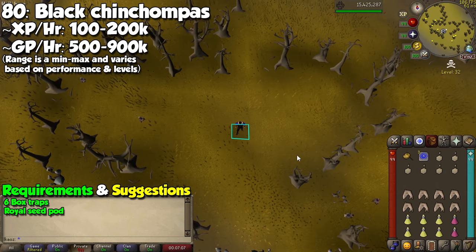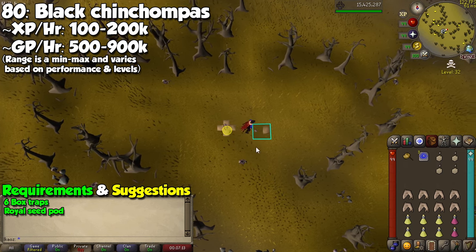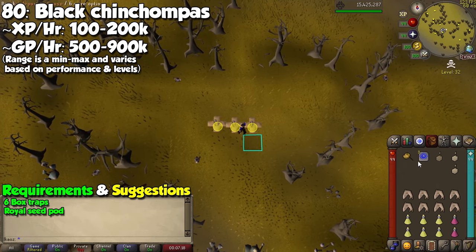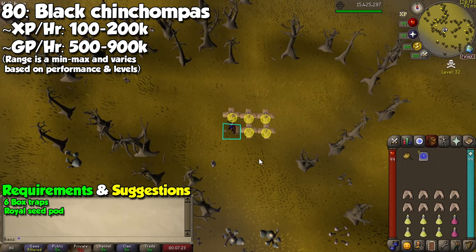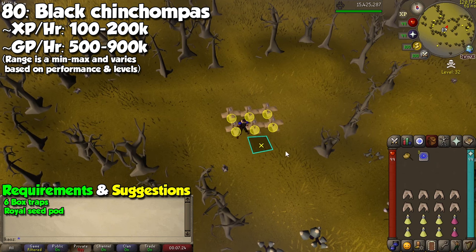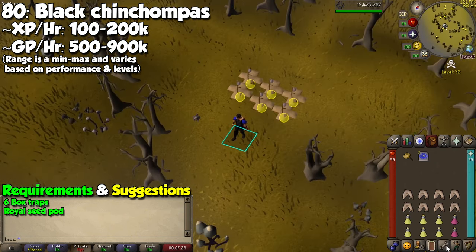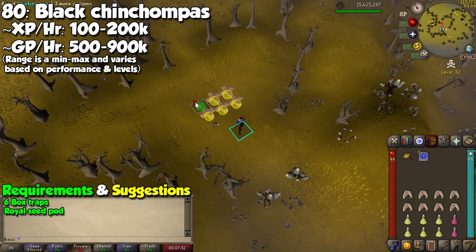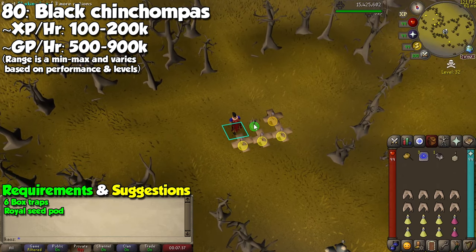The very last method is hunting Black Chinchompas in the wilderness. Take 6 box traps, ideally a Royal Seed Pod, and anything you're willing to lose in case you get PKed. Because it can happen at any moment, I'd recommend banking your Chins every now and then, which will cut experience and profit a little bit, but you won't lose your spoils to a PKer. Ideally you can get up to 200,000 experience per hour, but that's being extremely generous and not taking banking into account, so expect a little bit lower.